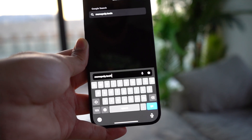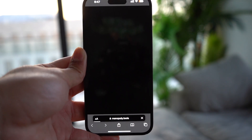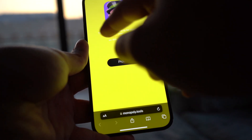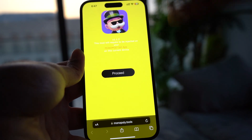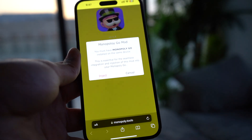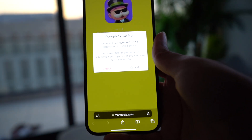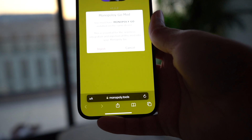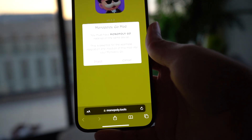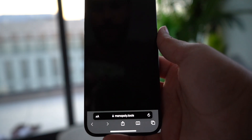Once you go there, it's going to look like this. It says 'this mod will require to be injected' — it comes in different colors; right now it's in yellow which is hard to read. Click on 'Proceed' and you'll get the Monopoly Go Mod page. You must have Monopoly Go installed on the same device — this is essential for the seamless integration and injection of this mod. Then click on 'Inject'.